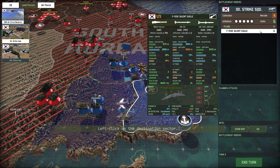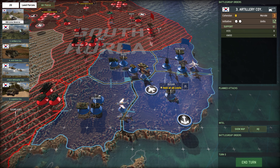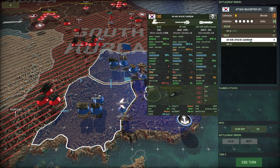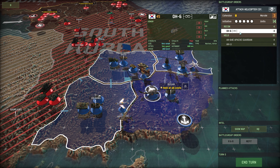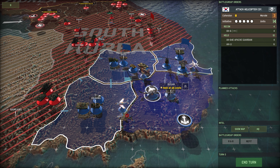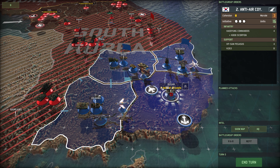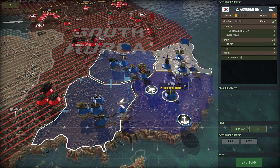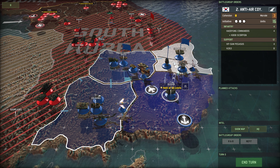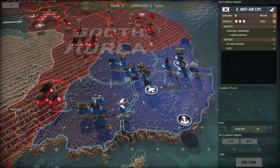But at the same time, maybe we want to get more units on the ground, like these attack helicopters. We'll get these, which have Apache Guardians, as well as Recon OH-6s and some cheaper AH-1s. We'll probably deploy those to Yuchang, and deploy the anti-air maybe to Yuchang as well, really focusing down our anti-air efforts there. That's all we can do this turn, so we're going to end our turn.